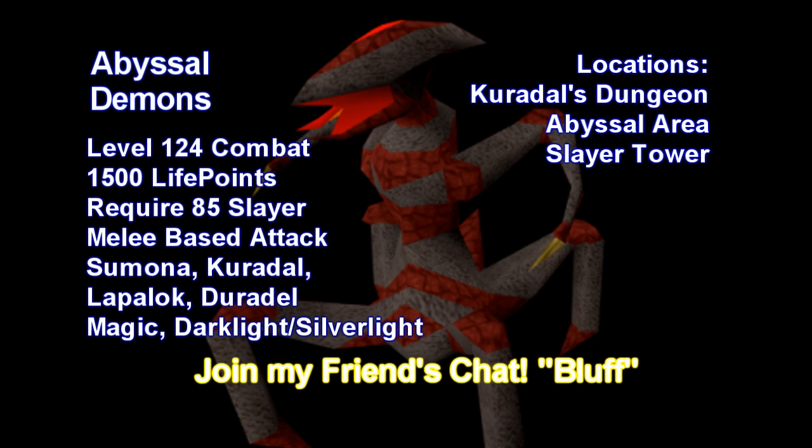Where they're found: Kuradel's dungeon, but note you can't go into Kuradel's dungeon unless she is your Slayer Master and your task is inside her dungeon. Also the Abyssal area — I'm not going to be showing that in this guide, but it's a pretty good place to go because it's usually less crowded.